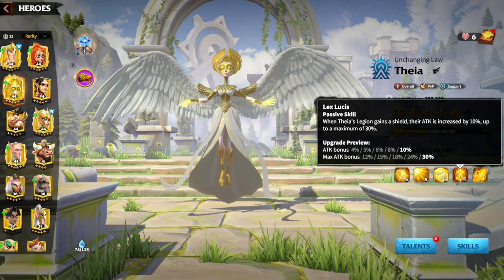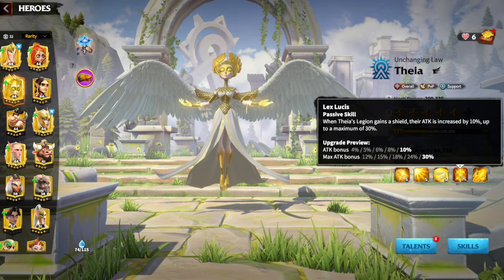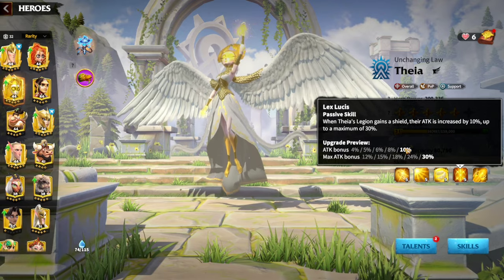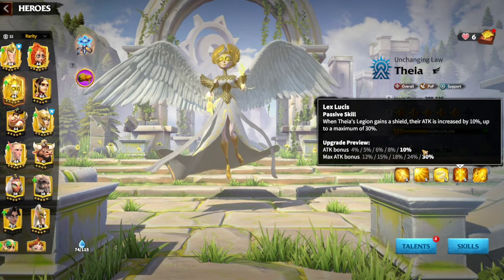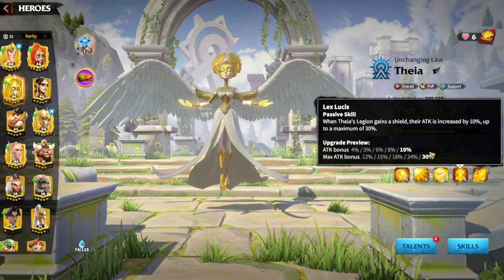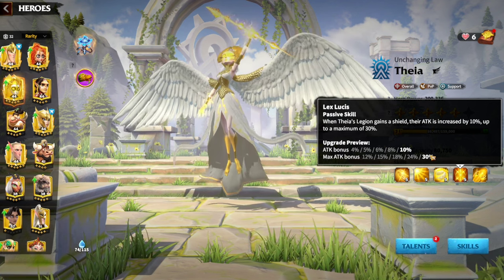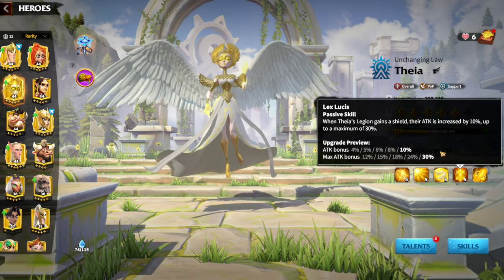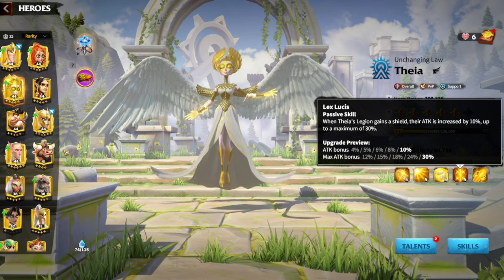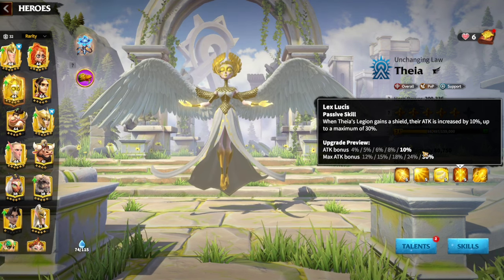Skill number four is Lex Lucis. When Thayer's Legion gains a shield, their attack is increased by 10%, up to a maximum of 30%. When you gain your first shield from the rage skill, you get 10% attack which lasts for the remainder of the match. The second shield gives you 20%, and the third gives you 30%. Playing with Thayer alone, it takes almost 30 seconds to reach 30% — first shield around 10 seconds, next around 18-20 seconds, and the third at the 30-second mark. There is a way to mitigate this with the Heart Wall skill from the war pet, and mages also have a skill that provides a shield, so you can get this 30% within the first 15 seconds of the match.